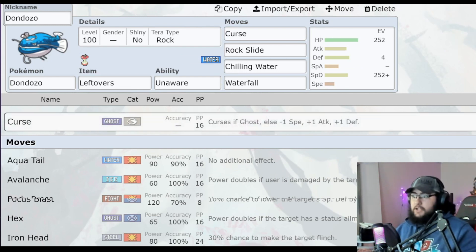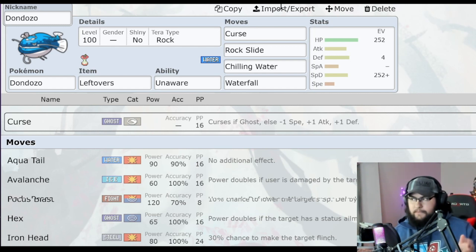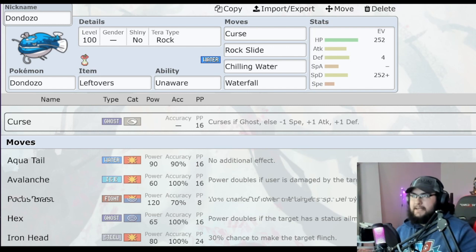This Samurott raid is going to be running from March 31st to April 2nd. For me that's going to be March 30th at 8pm EST to April 1st at 8pm EST — you can adjust time zones from there. Then it's coming back April 6th at 8pm EST to April 8th at 8pm EST.